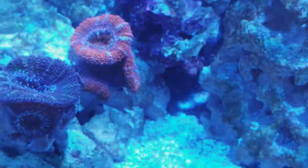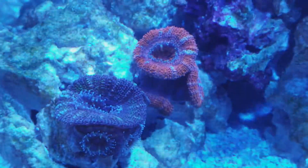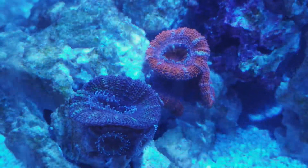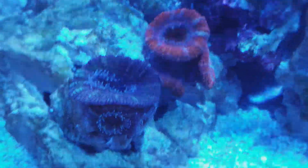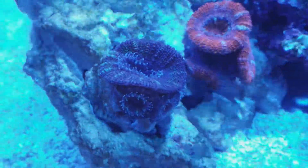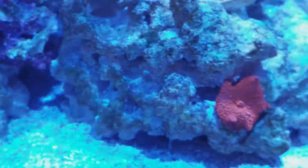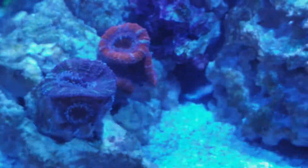And then we come over here. This is Acan Valley. We got some really nice red Acans — when I got that it was just one red Acan, and now I have three full and two nubs. And I got this nice blue Acan. It has a lot of little baby heads forming on there. I have a couple other Acans that are going to go around that valley.